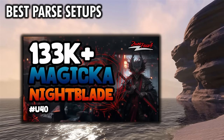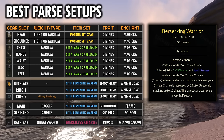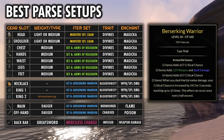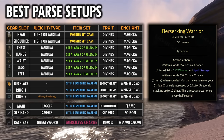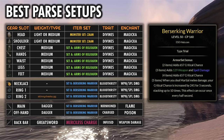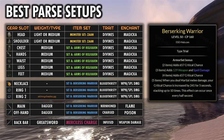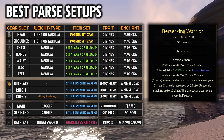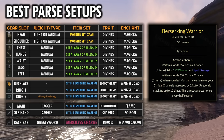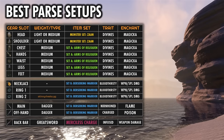For Zwei's video, he went the Magicka route and got a really nice 133k parse. He had a similar setup, except instead of Aegis Collar he used Berserking Warrior, also known as Advancing Yokeda. He said the results with Aegis Collar were pretty similar, but he got a lot more consistently over 130k with Berserking Warrior. This doesn't have to be a Magicka Nightblade — you could use this setup on a Stamina Nightblade as well. One reason the set works really nicely is because you can run it on the jewelry and the weapons and don't need any heavy body pieces, since Berserking Warrior is a heavy set. However, if you end up running a Mythic that requires a jewelry slot, that will force you to run one heavy body piece.